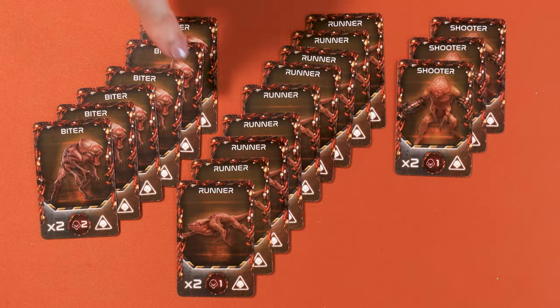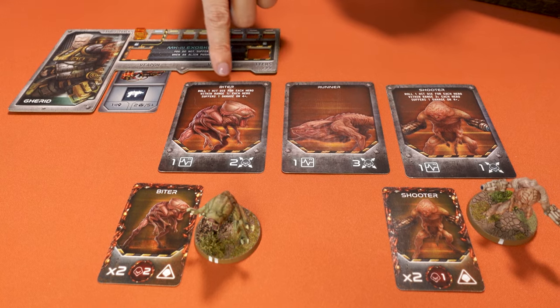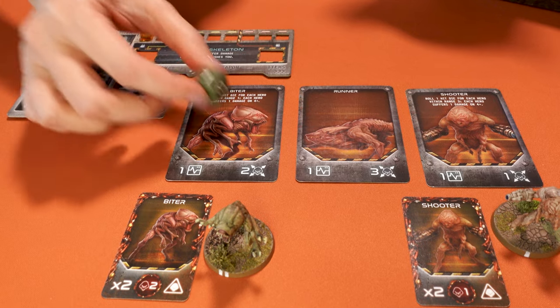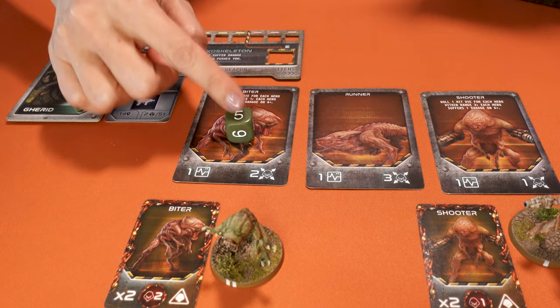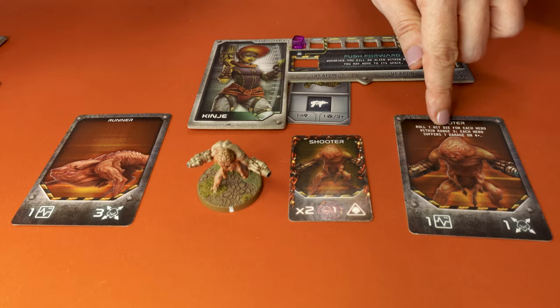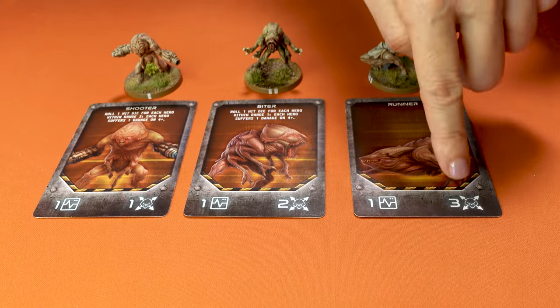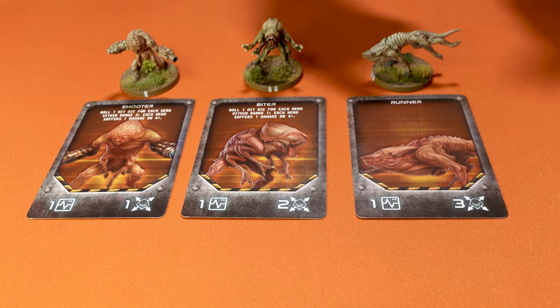Sometimes one of the new swarms also activates. If the card shows this icon on the bottom right corner, the swarm activates and performs its ability. Players choose the order in which specific swarms perform their abilities. Check the stat cards to see the ability the swarm can perform. Biters attack adjacent heroes — roll one hit die, the green one, for each attack. On a four or more, the hero takes one damage. If there's more than one hero targeted, players decide which hero takes the damage. Shooters attack any hero within three spaces — like the biters, they hit on a four or more. Runners don't have any special ability. All alien swarms which were activated now get to perform their full movement. The movement of each alien is shown on the bottom right: shooters move one space, biters two, and runners move three spaces.